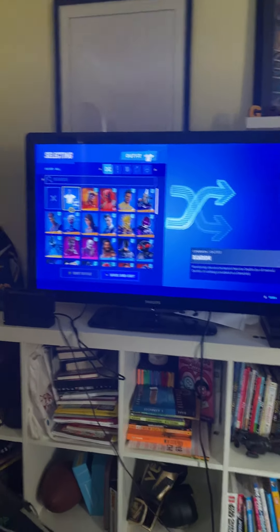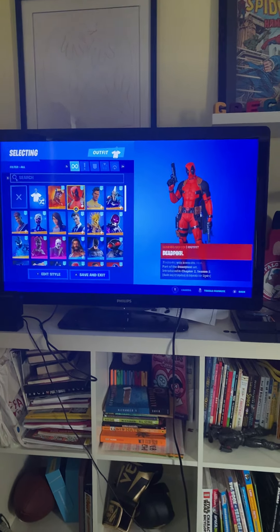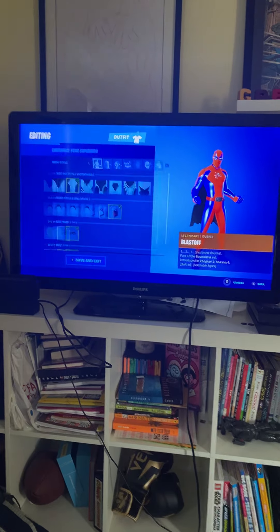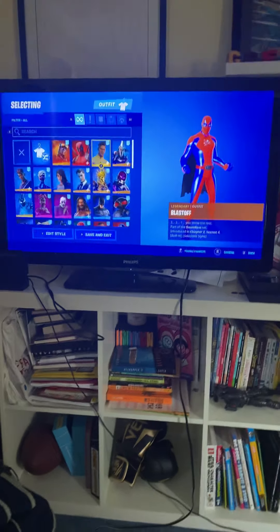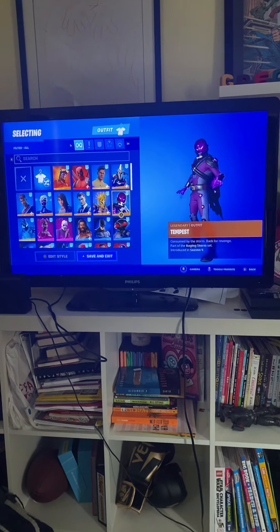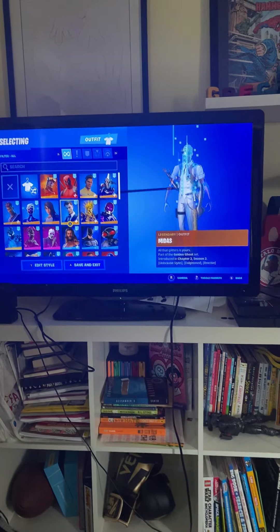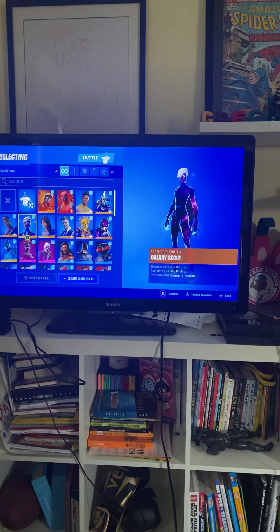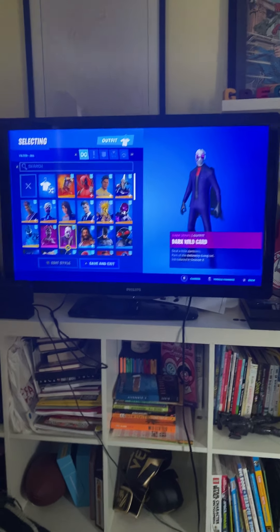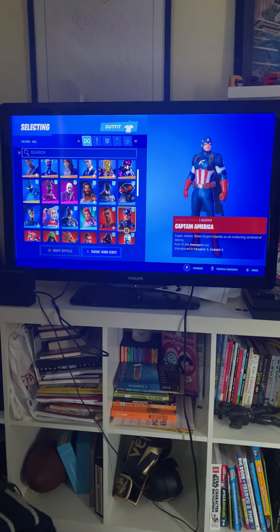I have everything on random because I want to use all my skins. So we have Blaze, the ripoff Renegade Raider, Deadpool, my customizable superhero skin, we have Eternal Night enchanted gold style, we have Tempest.